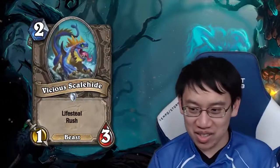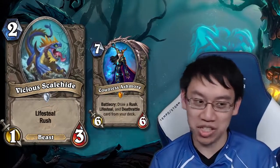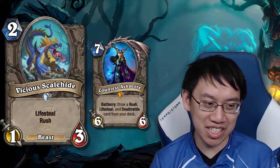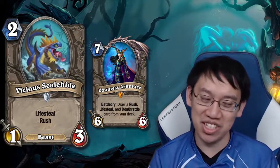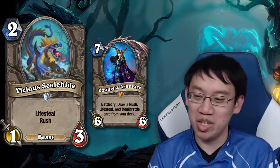Vicious Scalehide: 2 mana 1-3. Could be a bridge card for Countess Ashmore since it has both Lifesteal and Rush, but it's just too low in stats to be any good. 2 mana deal 1 — no thanks. You can buff it, but still meh.